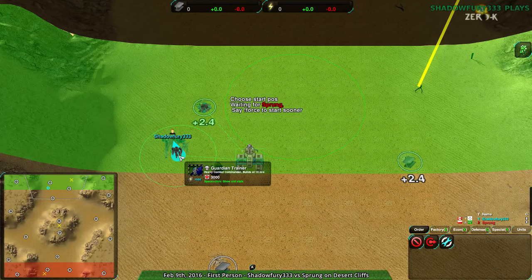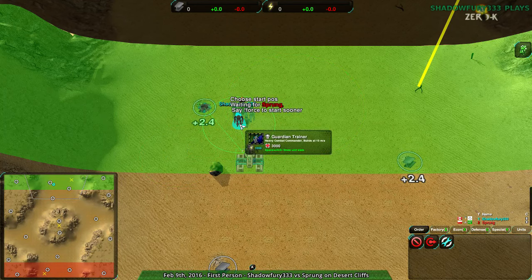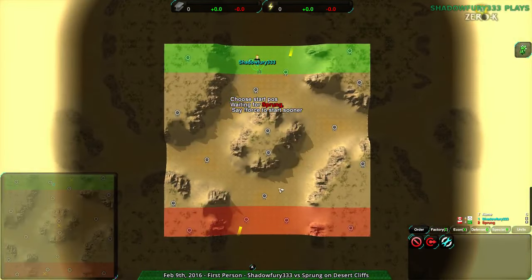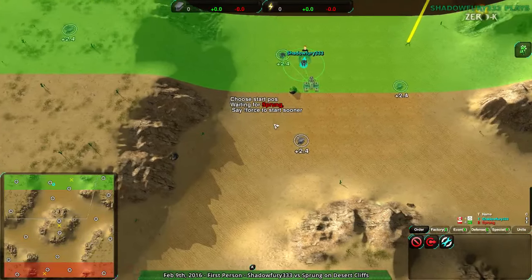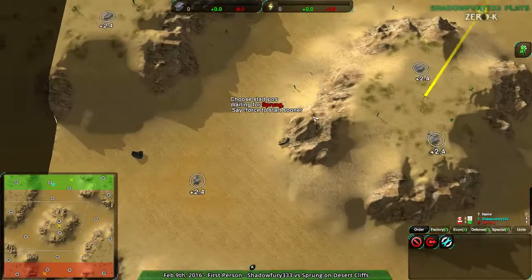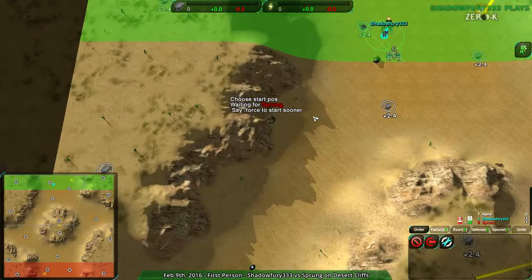Hello, ZeroK fans, and welcome to my, once again, embarrassing myself for your entertainment. Going to be up against Sprung on Desert Cliffs, which I haven't actually shown this map in a while. It's a rather small map, rather sparse in the initial resources, and also rather difficult to expand around. So this is going to be interesting.